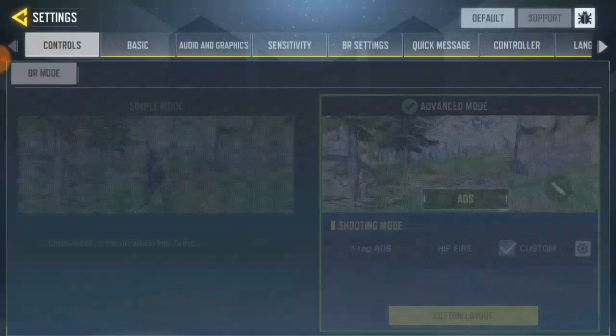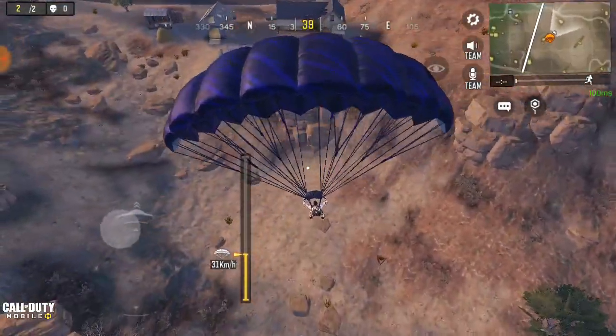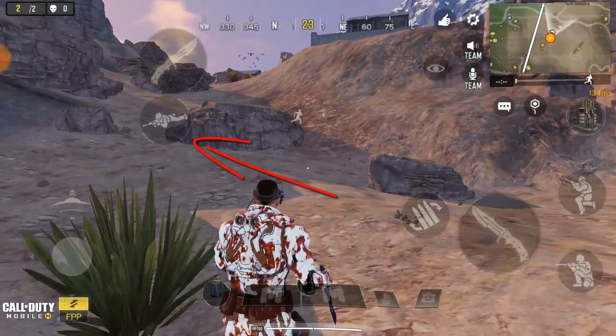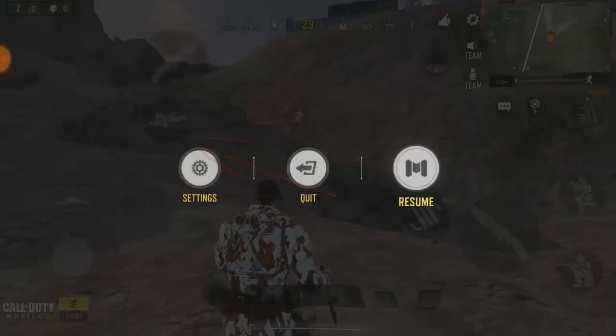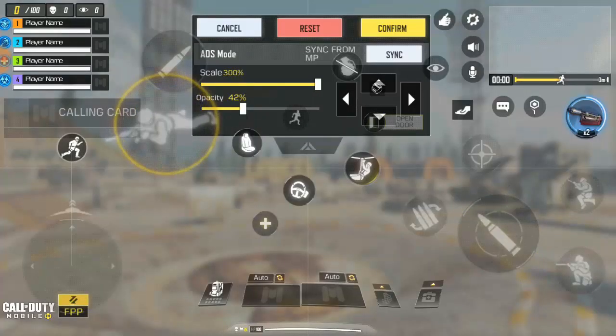All right, so now go to settings, then go to basic again. You'll see this hidden pro button — click on it. Let me get to the ground first. It's activated right now over here and you can see it clearly, though the opacity is kind of low.